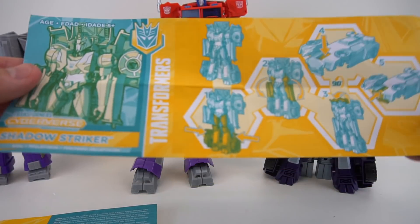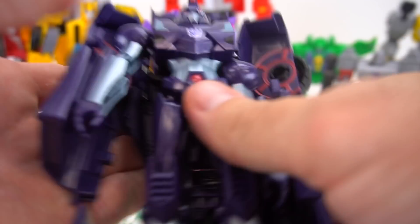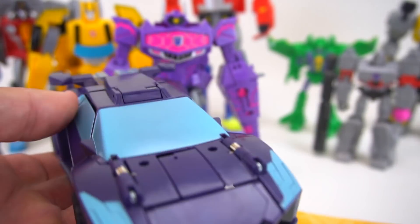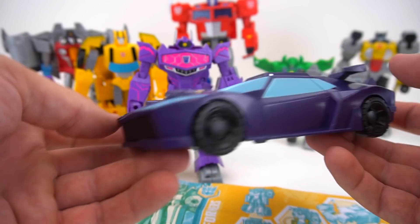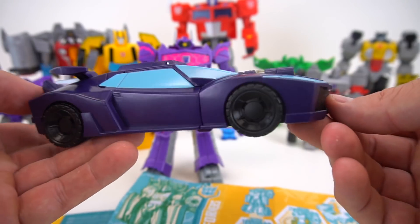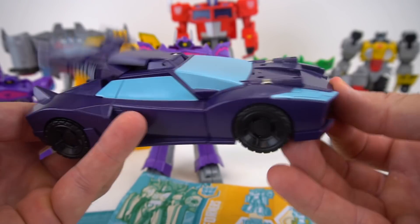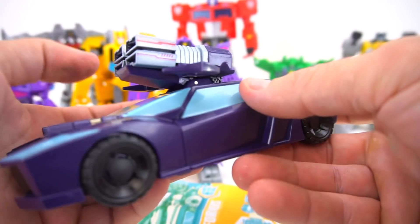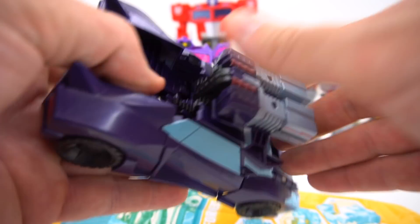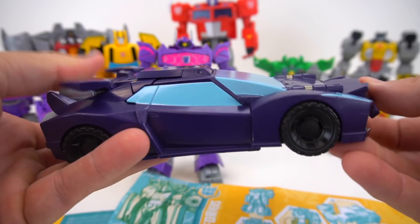Let me show you how to transform. Let's start with Shadow Striker first — this one is a lot easier than Shockwave, but it's a pretty simple transformation. I'm just going to take the arms and bring them down to make the windows. Close this up and boom, there you go — you've got a car. It kind of looks like a Lamborghini but it's got a spoiler on the back. The Stealth Sniper Shot is the action attack for Shadow Striker. All you've got to do is push this front end in, just like this — boom. Then you've got like a rail gun that comes around. The only problem is this one doesn't click all the way forward. There might be one more click left in the gear back there, but all you do is push this forward just like that. That is the action attack.